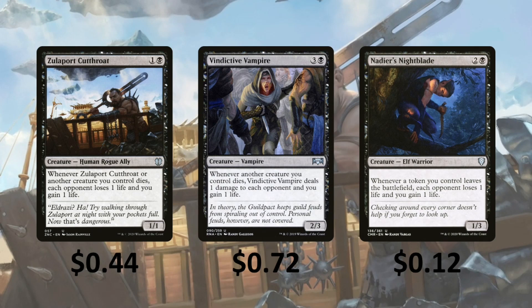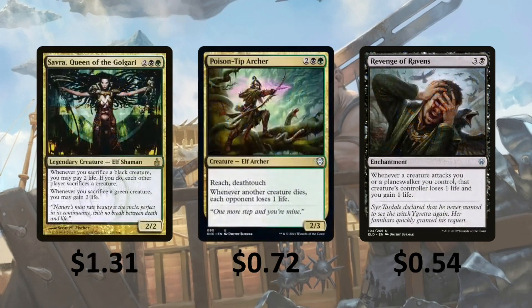All of these are going to be really helpful because we're going to be sacrificing a bunch of tokens. Savra, Queen of the Golgari — whenever you sacrifice a black creature, you can pay 2; if you do, each other player sacrifices a creature. Whenever you sacrifice a green creature, you can gain 2 life. So we're either going to be gaining life or making our opponents sacrifice creatures. And when our opponents sacrifice creatures, we're going to get triggers off of our commander — either way it works out in our favor.